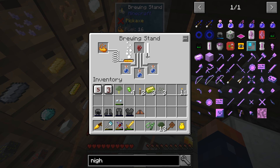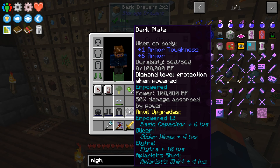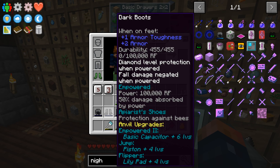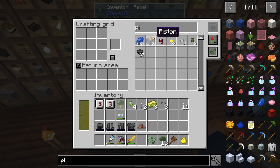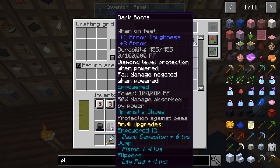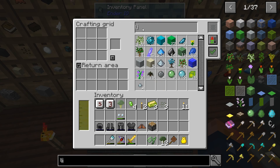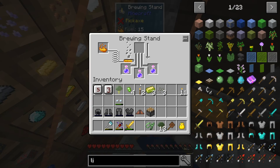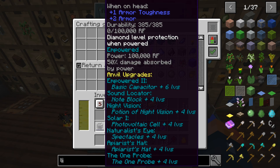Blaze powder to keep this guy full and we should be just about done. All we need is that one night vision. On our chest we got a potion of swiftness, electra glider wings, apiarist shirt. On our legs we have jump which is a piston. Flippers with a lily pad - I don't think we have any lily pads. The only thing I can see is just having more empowered stuff on.